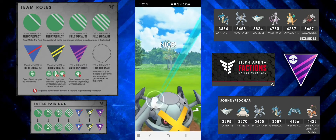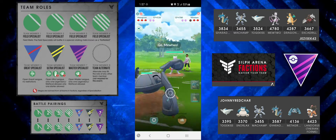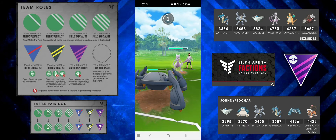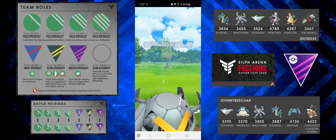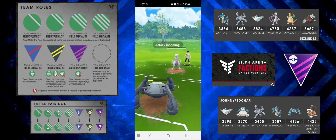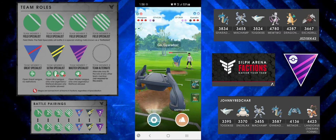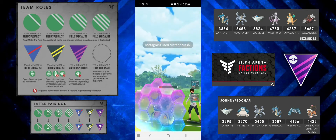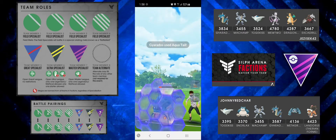I come in with Metagross and I can afford to farm a little bit more and go for a Meteor Mash, getting the KO. They bring in the Mewtwo, so I overcharge a little bit — risky because this could be a Shadow Ball — but I call the base and don't shield. I go straight for a Meteor Mash and it does massive damage against a level 51 Mewtwo. I farm down and I have a Meteor Mash ready for the Gyarados that comes in. They burn the shield, so I come back in with Gyarados, throw the Aqua Tail straight away and burn their second shield — perfect.